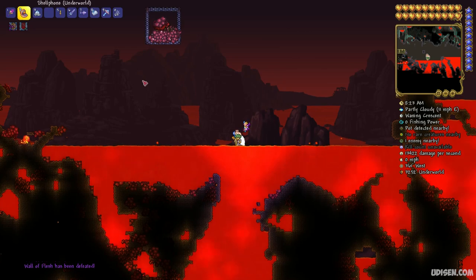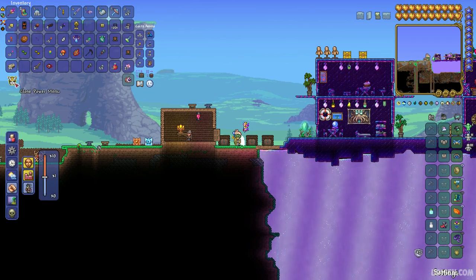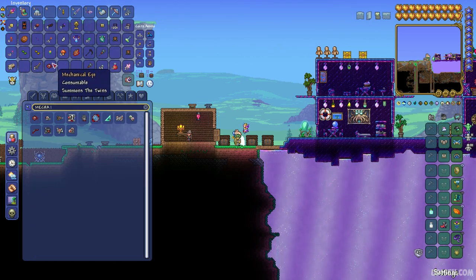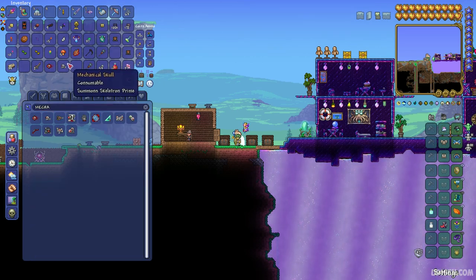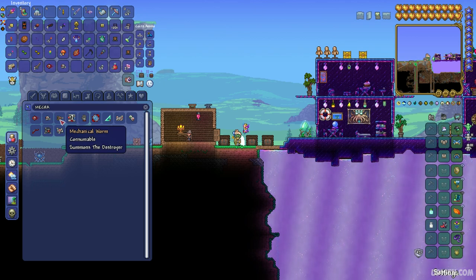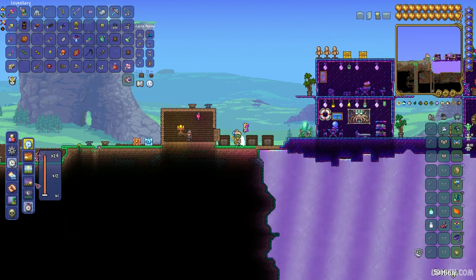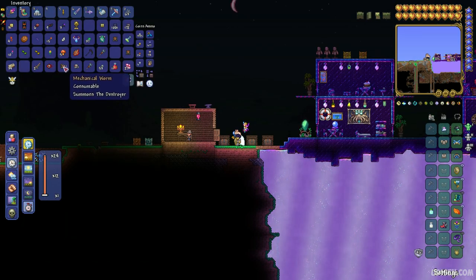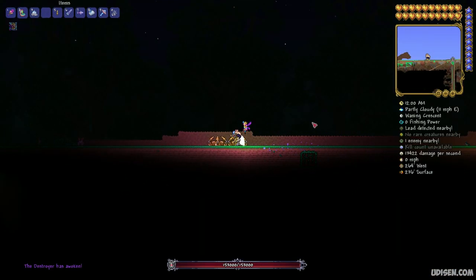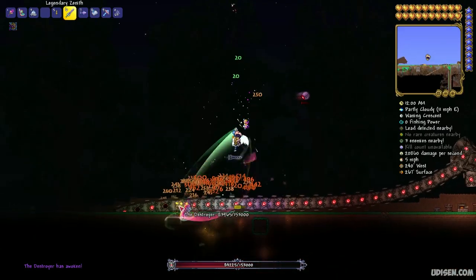This is a very important thing. After that, go and spawn on the surface. Use and kill one of the mechanical bosses — you have three options. Craft the mechanical gear summon and kill the Twins boss. Use the mechanical skull summon and kill Skeletron Prime. Use the mechanical worm summon and kill the Destroyer. You can do this on the surface or in any biome at night time. I highly recommend killing the Destroyer because it is the simplest boss in my opinion — you can simply fly around and kill this huge worm.